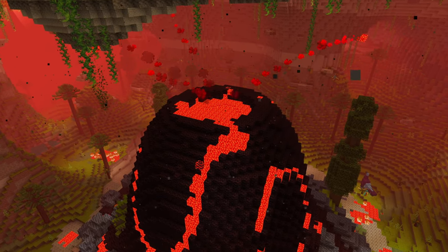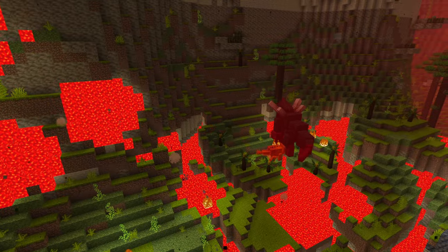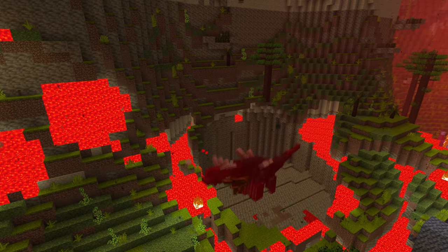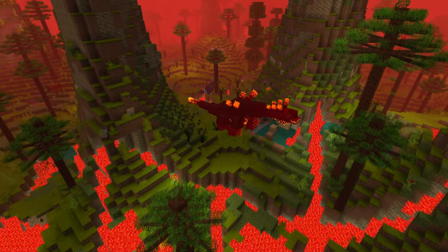Upon hitting the ground, it will be covered in liquid magma. The boss can jump far away, kick targets, breathe fire, roar creating magma cubes around it, swing its tail, and stand on its legs and slam on the ground.